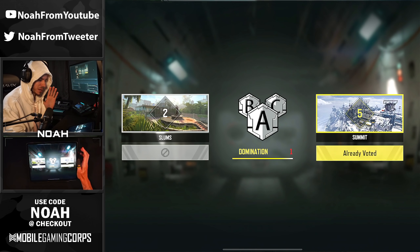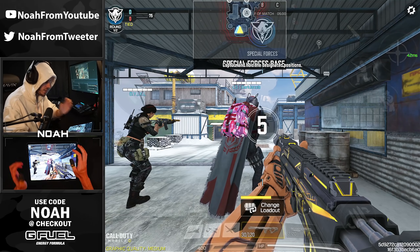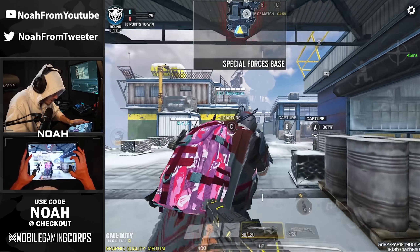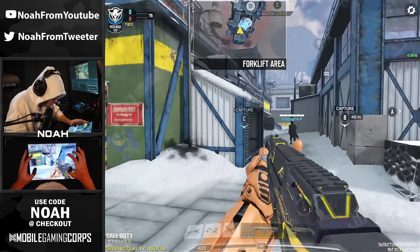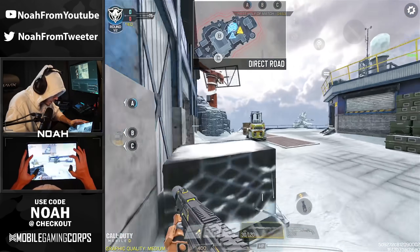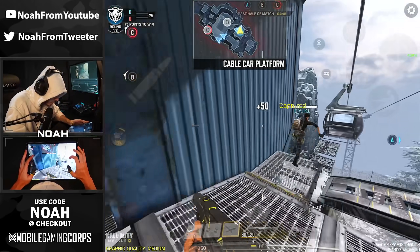Game number one — we got ourselves a Domination here on Summit, should be a fun time. Here's the end game look at the skin by the way, and its iron sights: super easy to see through, super transparent, really nothing to block it. I'm going to go ahead and try to hop on A here and get this capture because we do have a clan war going on right now — we need dom caps.